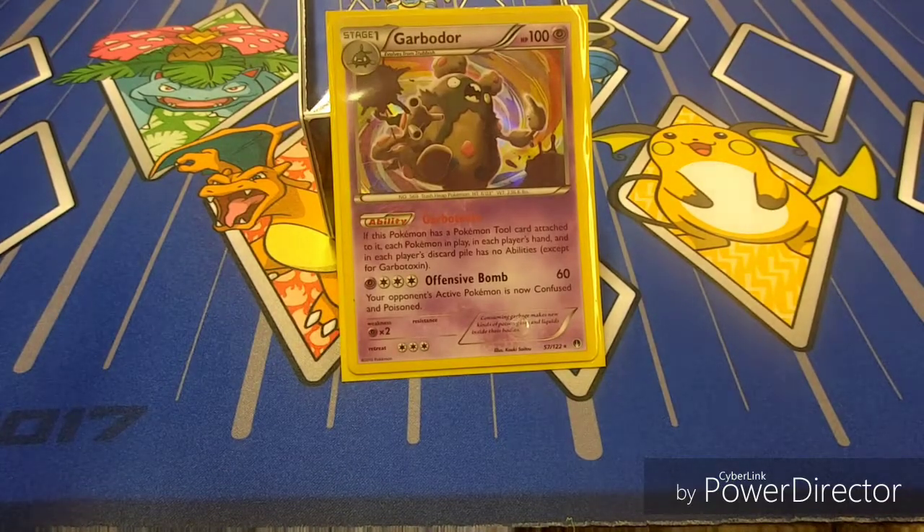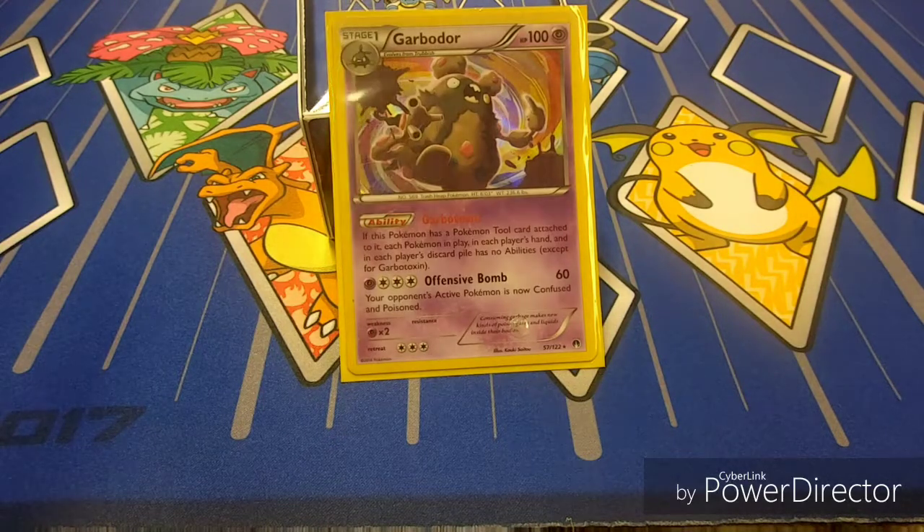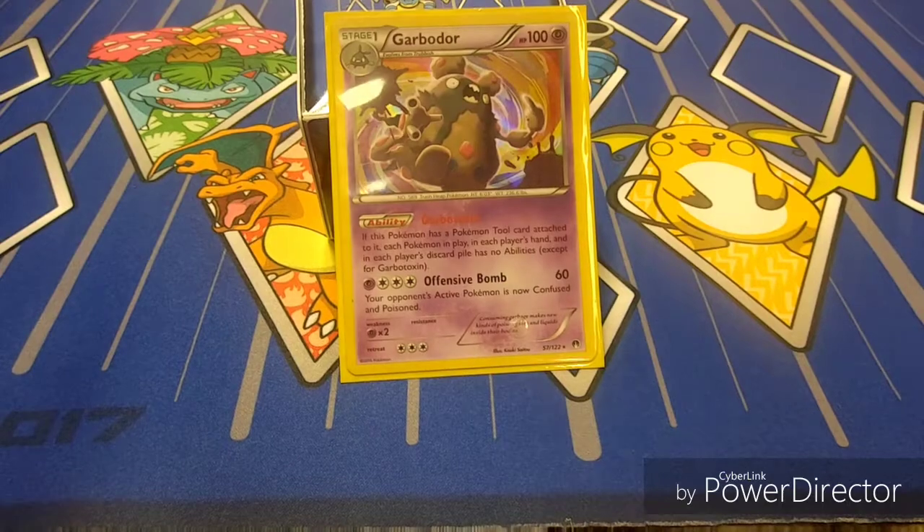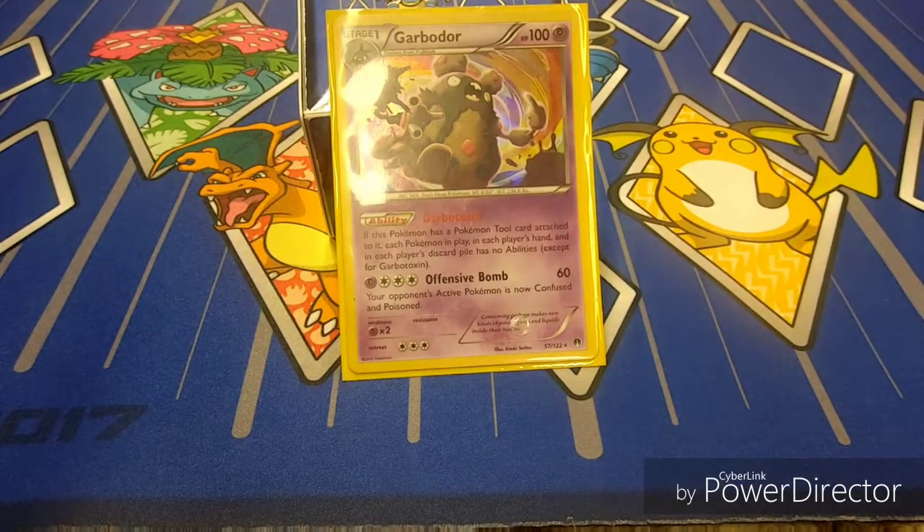This deck works really well with Vileplume because once you have the items down they can't play Field Blower. But Vileplume has rotated. The Garbodor version got second place at Worlds, so I guess Diego knew what he was doing.